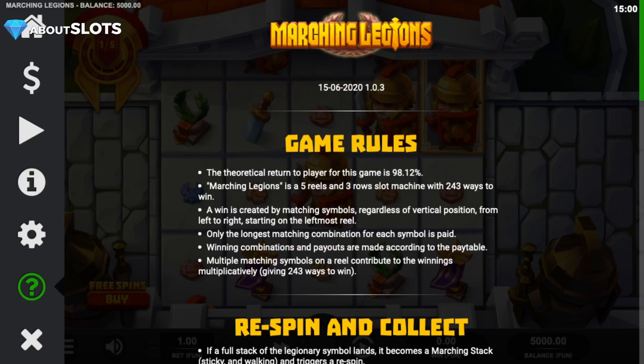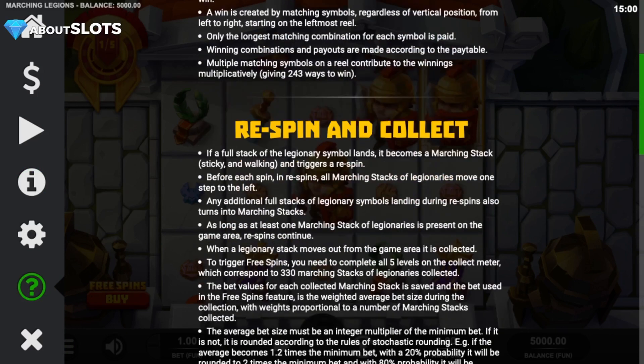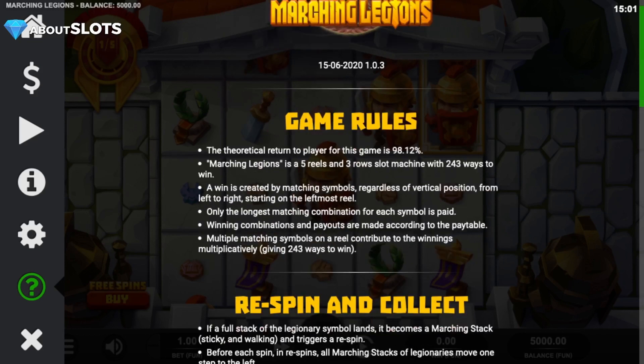It's a 243-way game and in order to get the bonus you need to collect 330 full reels of marching legions walking from right to left and ending at the meter. It has an extremely high RTP — 98.12 percent, which is almost a record.